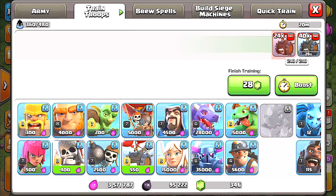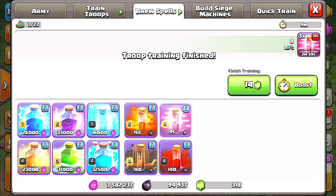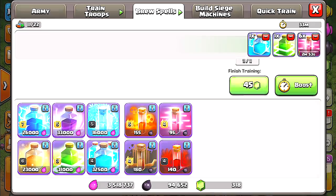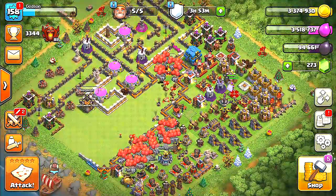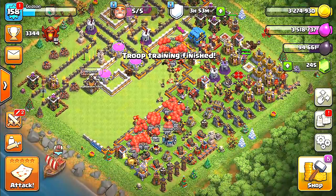I'm gonna do some giant skeletons and some skeleton barrels. We can only do one giant skeleton — that's alright. So we'll do all of these, about 28 troops. We'll get some spells going — maybe a jump and a clone. I think we can definitely do a raid with this. Let me see if I have a siege machine — I don't. Okay, 28 troops, not bad.